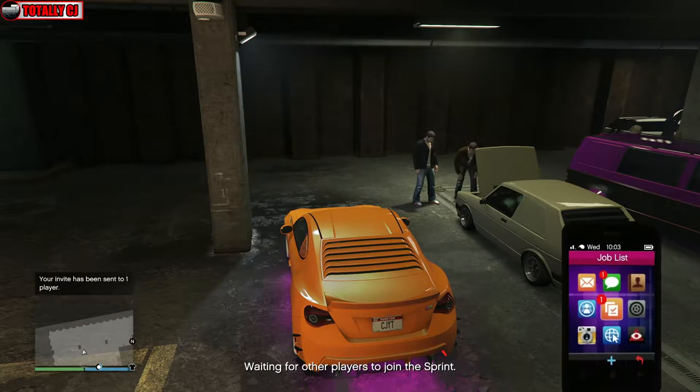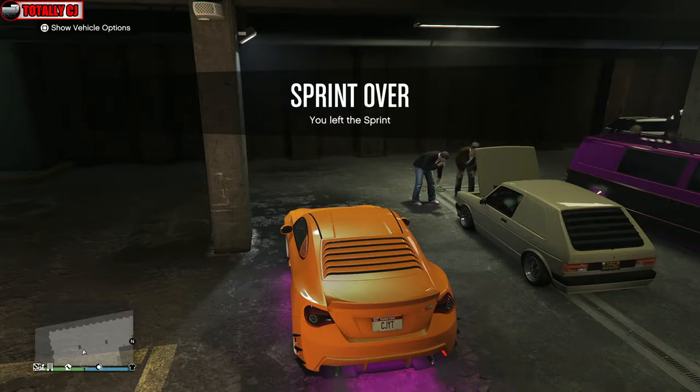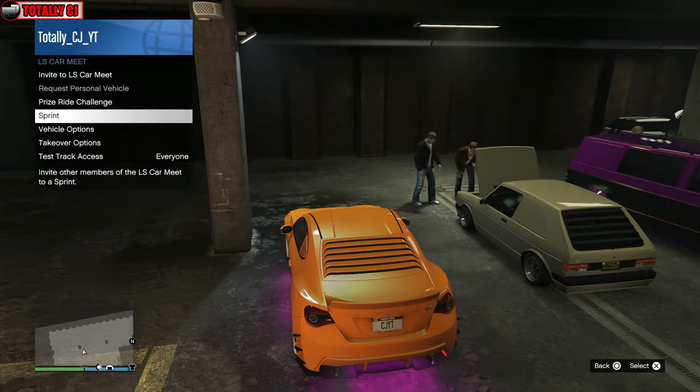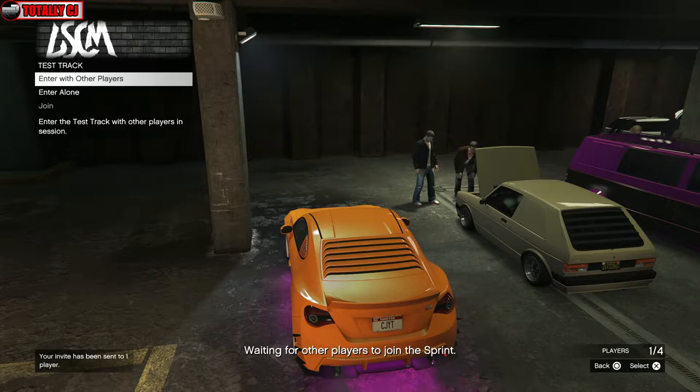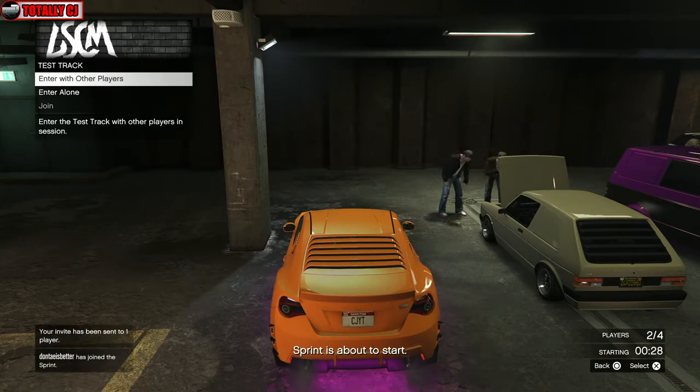What you're going to do is click X, Square, X. So click X to accept the sprint, Square to open the show options of the car meet, then X to do the test track. You have to do that pretty fast. If you do it correctly you should get this menu. If you mess up, just back out, open your phone, quit the job, and start again — there is no cooldown when you quit through your phone.